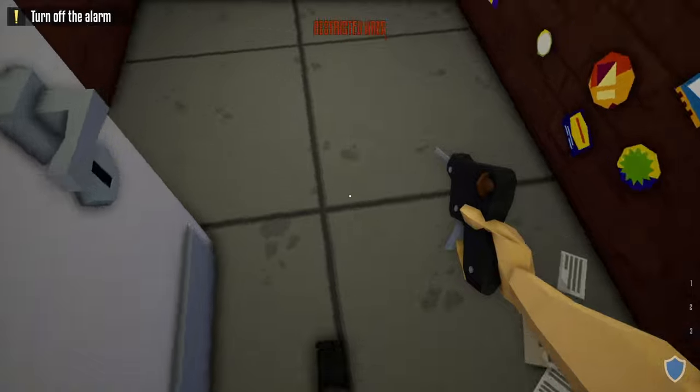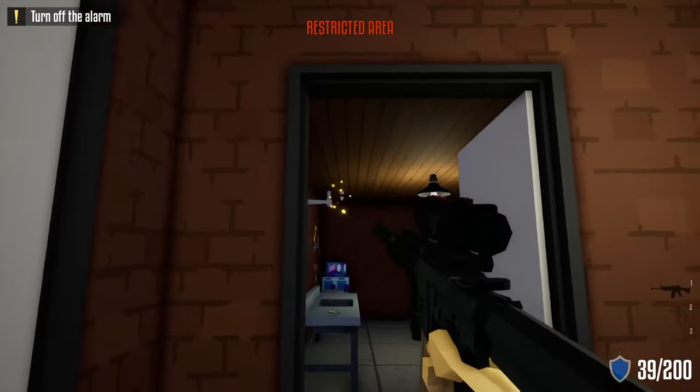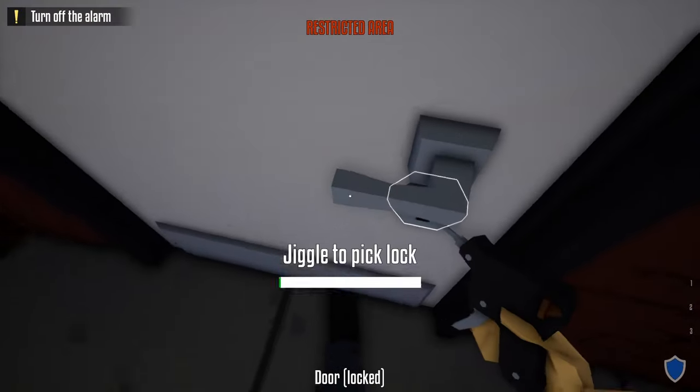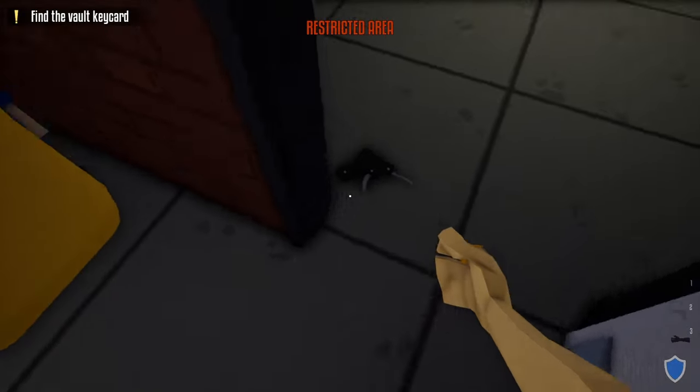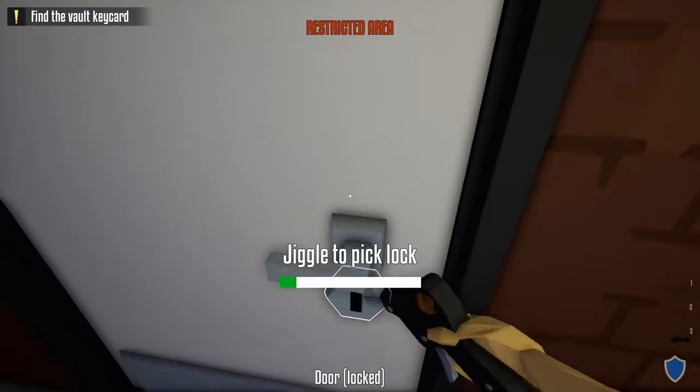So if you open it up, make sure the guard's facing that way. Go inside, close this door, open up this door to the left. Once you do, we're going to shoot this camera — no one should worry about it. Take the lock pick and unlock the door to the utility room. Once you do that, turn off the alarm, grab our lock pick, head out the way we came, go to the manager's office, and unlock this door and open it.